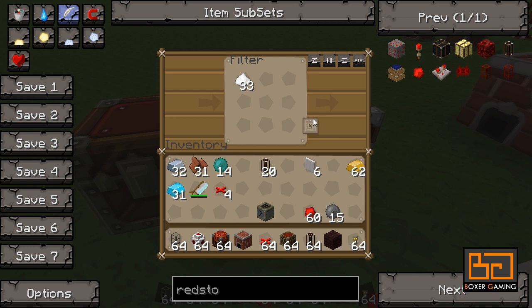One thing to keep in mind with filters: if you put one silver dust in the filter, it'll only pull out one silver dust at a time. If you put two in, it will pull out two at a time. So if you want to pull out whole stacks, you have to put a whole stack of silver dust in there. That's the filter — definitely something you'll use a lot. You can also set up a color filter, but I'll talk about that in the next episode when we do some sorting.